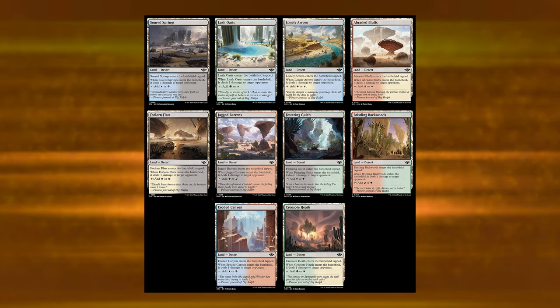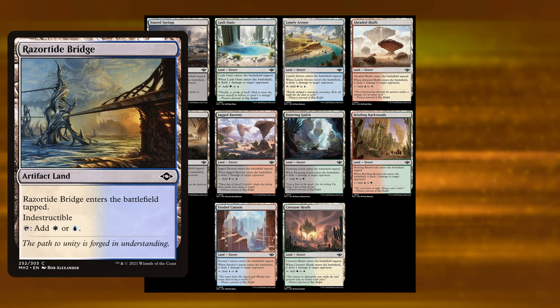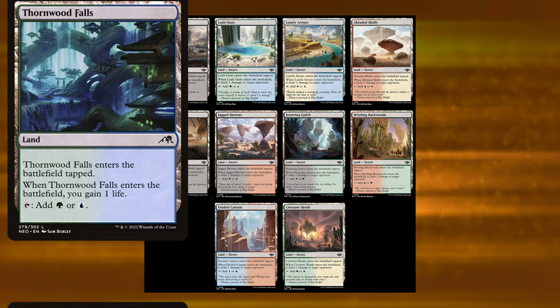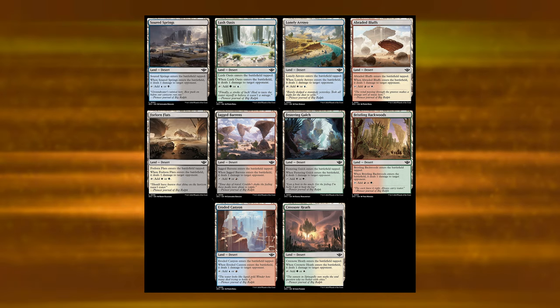They are all Pauper legal, which is notable because Pauper does not have very good lands in relation to other formats. The dual-color lands that show up in Pauper include the fetchable ones that are two different land types fetchable off Lord of the Rings land cyclers like Lorien Revealed, the indestructible artifact lands from Modern Horizons 2 run in artifact-matters decks, and the Gain Life lands which are ETB Gain One Life — those are usually not played as much, but sometimes supplement land bases. These new ones probably won't replace any of those, but there are potentially two-color lists that might want to have damage dealt.